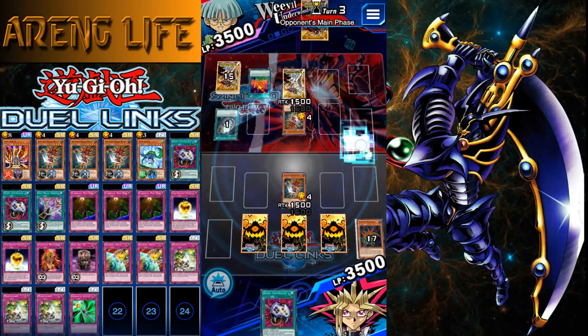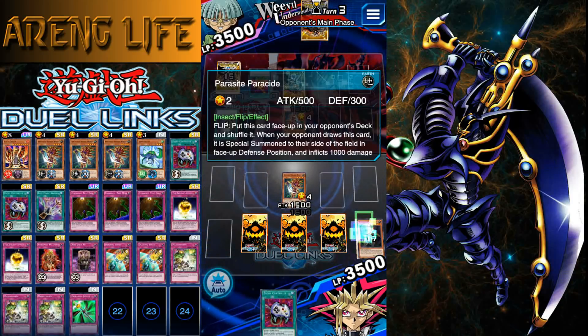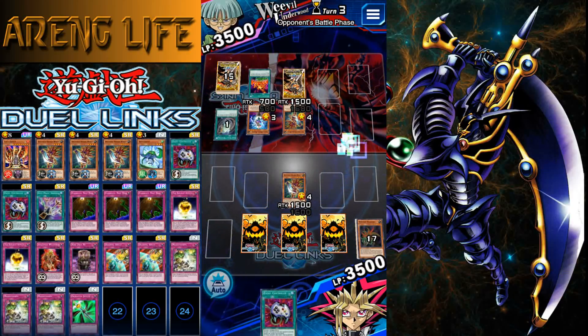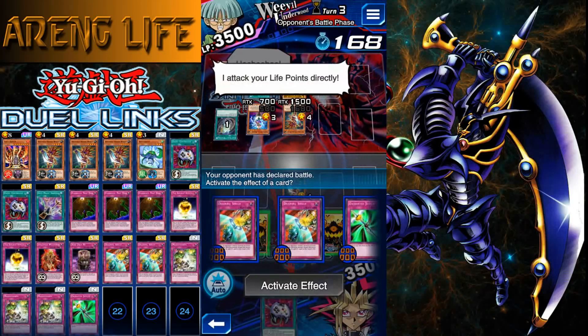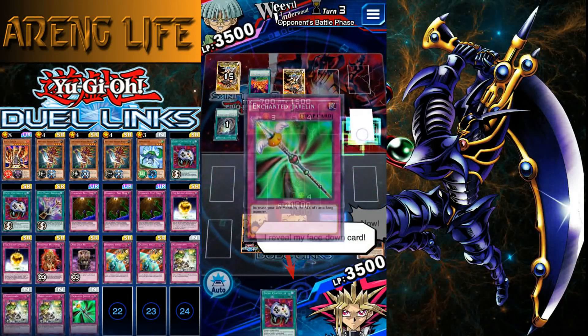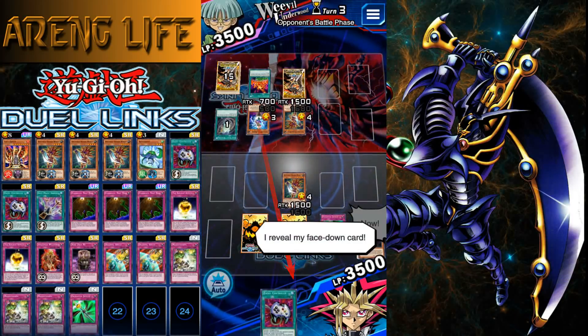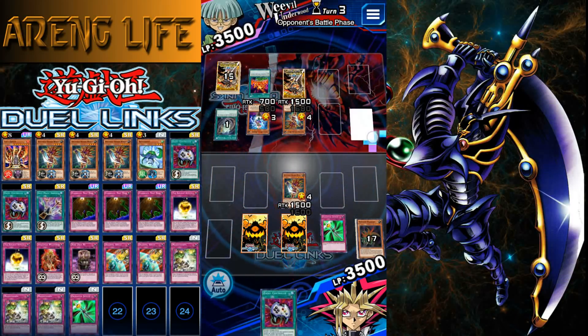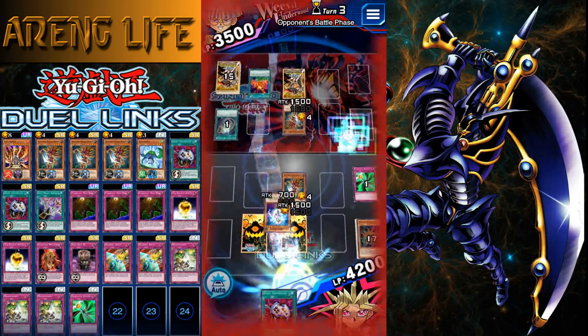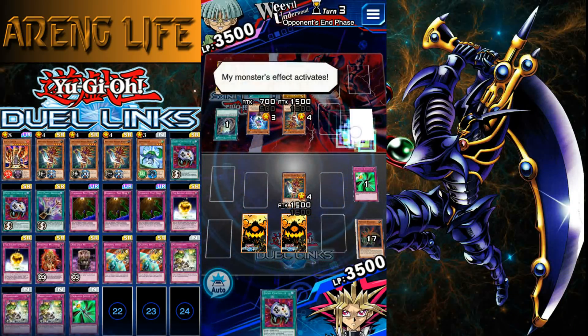He's got pretty much an exact replica of my deck — same concept. I don't want to take 700, so I'll just activate Javelin for now. I want to take a little bit of damage so I can get Destiny Draw. I'll Lava Golem if I have to.